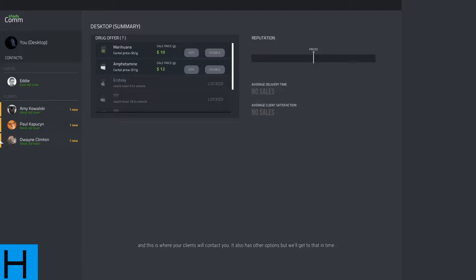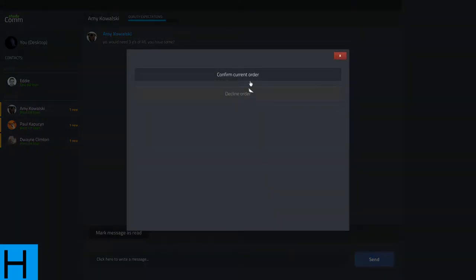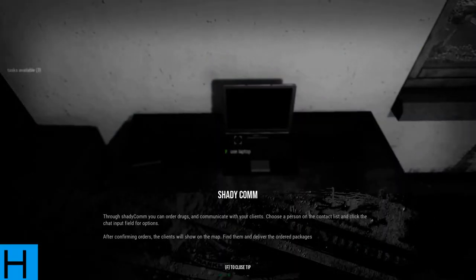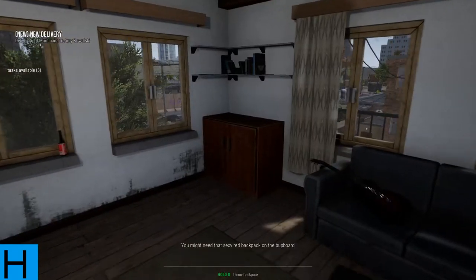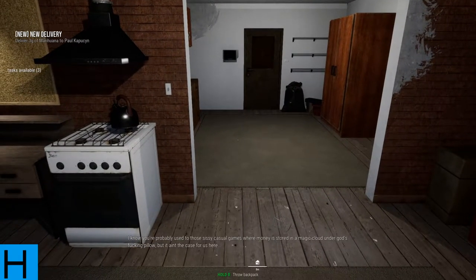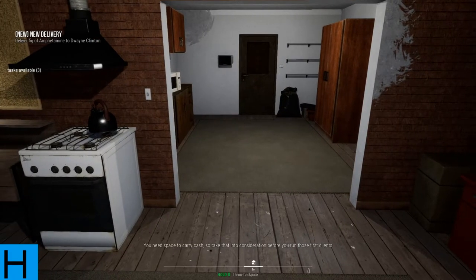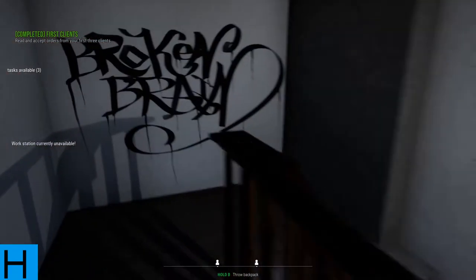This is shadycom — a special dark web communicator where you order merchandise from Eddie and where your clients will contact you. Amy wants three grams — we'll accept. Paul wants three grams — we'll accept. So that's how we talk to clients from the laptop. The game reminds us we picked up the red backpack already, and that we need space to carry cash. The workstation is currently unavailable, so let's go deliver to the people and do our first deal.